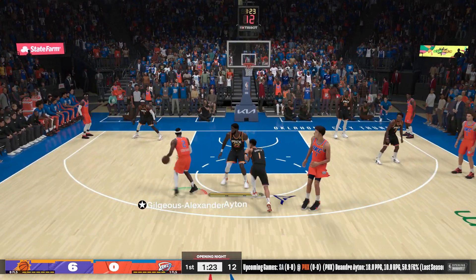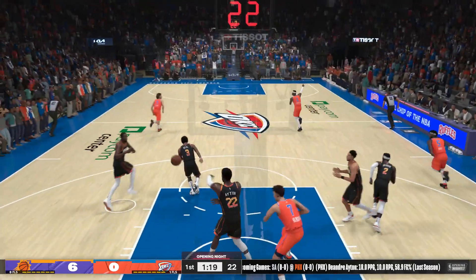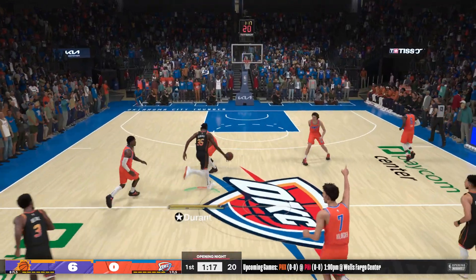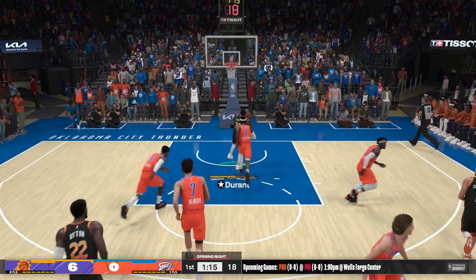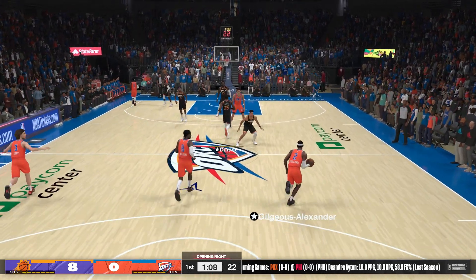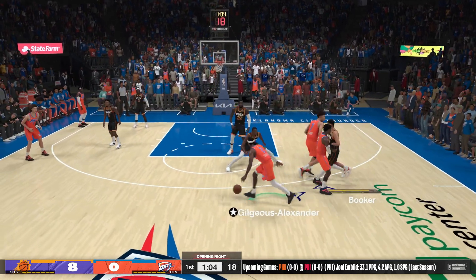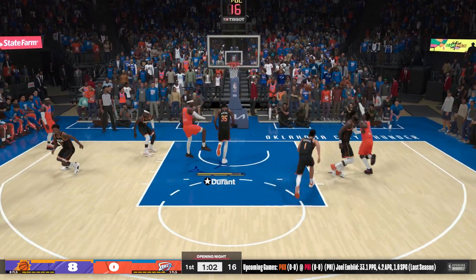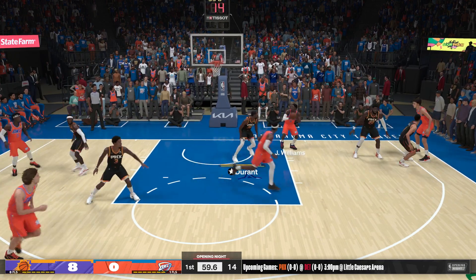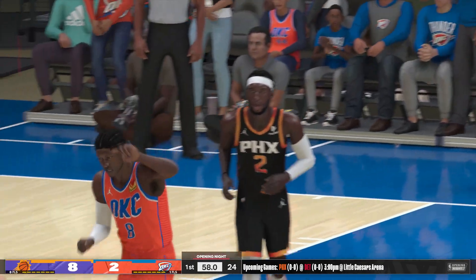Holmgren with a screen on Booker. Gilgis Alexander passes to Holmgren — missed inside. The Suns have gone just two for four from the floor. Durant with a drive, and it's slammed in by Durant. You can really feel the momentum swinging in their direction, but they can't relax. They've got to keep building on this lead because it is not safe. Pass to Williams to halt the run — that one's good, and Gilgis Alexander with the assist.